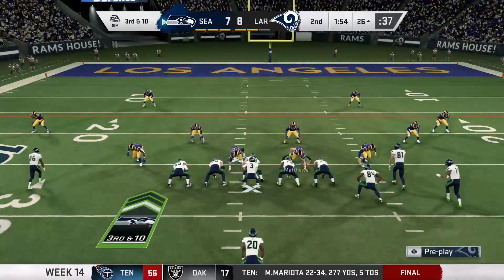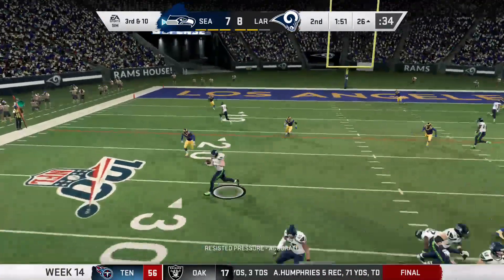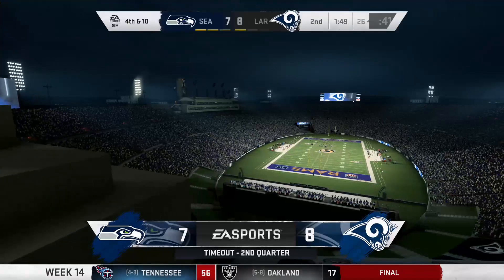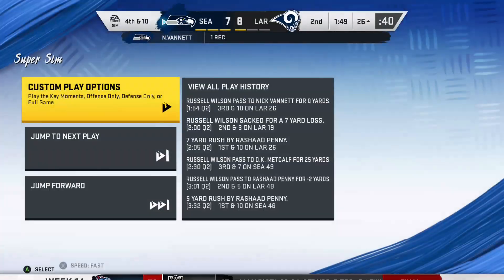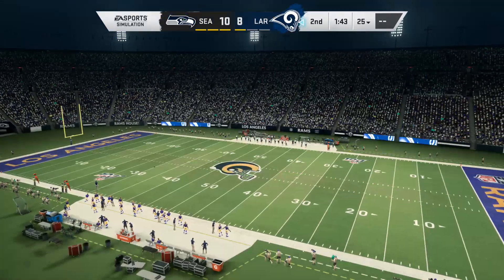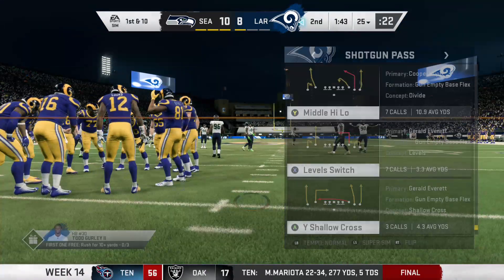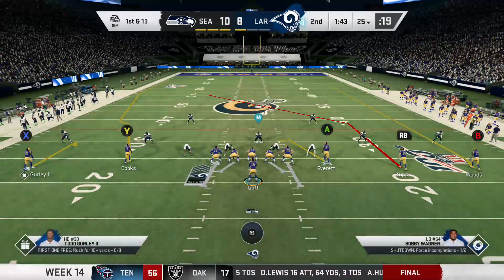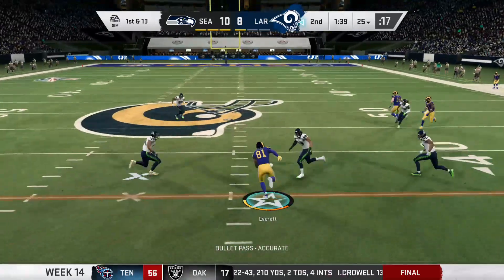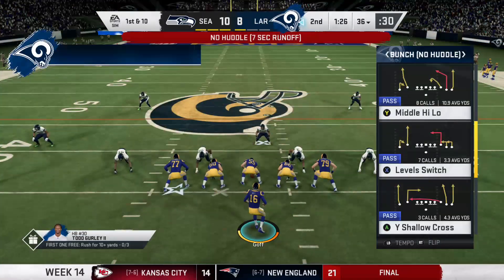They've got to go ahead and finish this drive and put the ball in the end zone. First red zone opportunity for the Rams — first and goal at the 7. That'll get them halfway there, taking it from the 6 to the 3-yard line. One of the reasons you like to blitz even on rundowns is it confuses the blocking assignment. He's got it — that's Kupp for a Rams touchdown. Cooper Kupp, his sixth touchdown of the season.